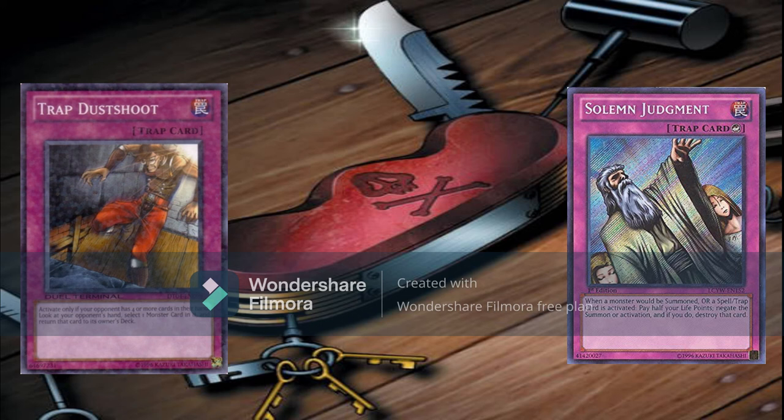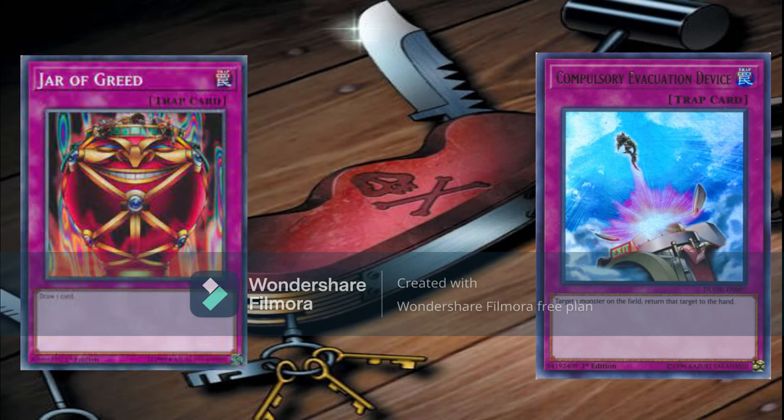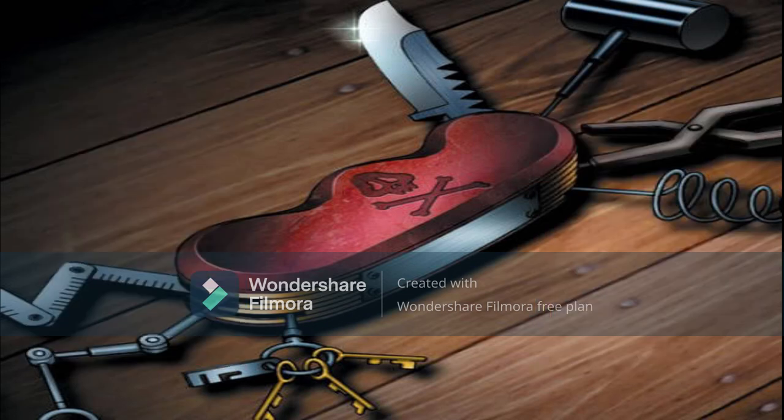Other trap options to consider include Jar of Greed to help regain resources late game and to bait out Heavy Storm and Mystical Space Typhoon, and Compulsory Evacuation Device, which can clear fields to open up a window for a direct attack if necessary.